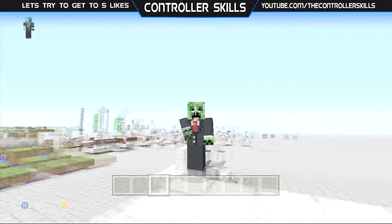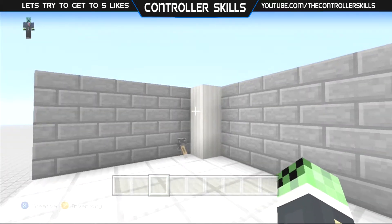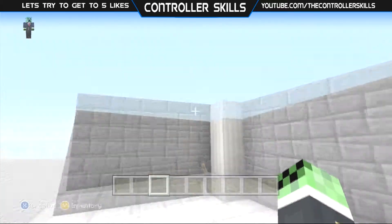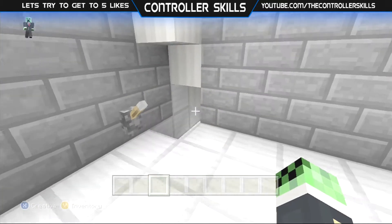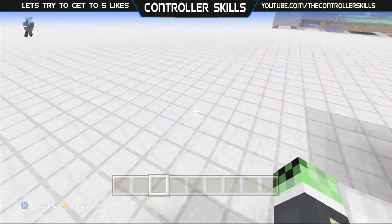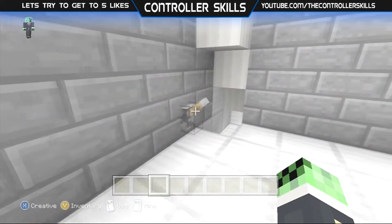What's up guys, Cskills here, and today I am bringing you a tutorial on a pillar door. As you can see, there's a wall, a wall, a pillar, and a lever. I wonder what happens when we flick the lever. Oh, there's a staircase down. Oh, fabulous. There's your pillar door.